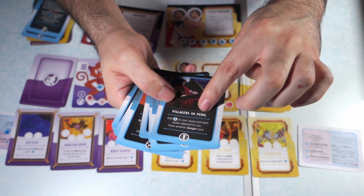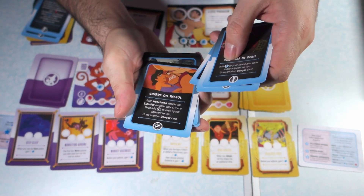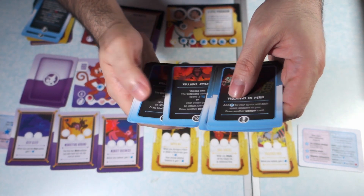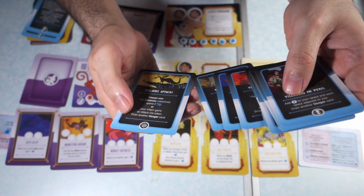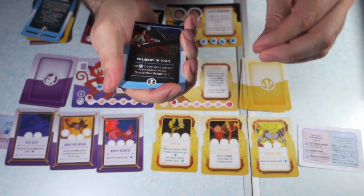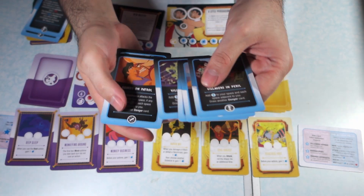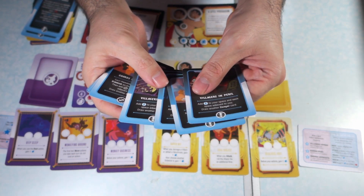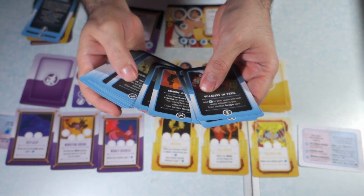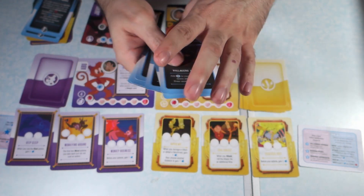The four cards with the exclamation point is Villagers in Peril. The shield is going to be Guards on Patrol, and the slashes are the Villain's Attack. This is how you make the game harder — you add them by groups. If you want to make it one skill level harder you add in one group; a little bit harder, you put two; and the highest difficulty is to add all three groups.